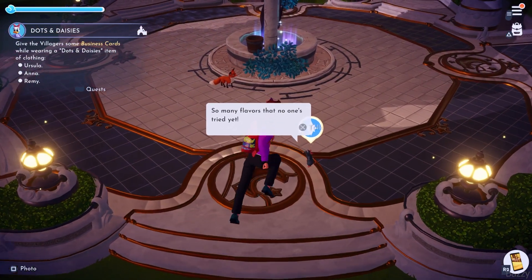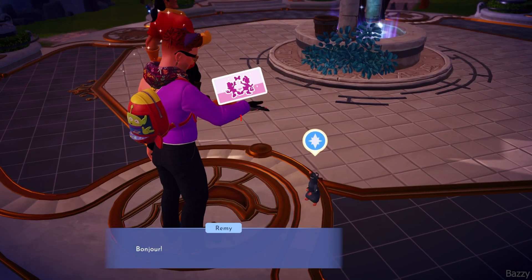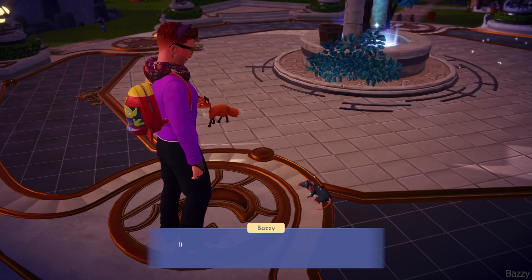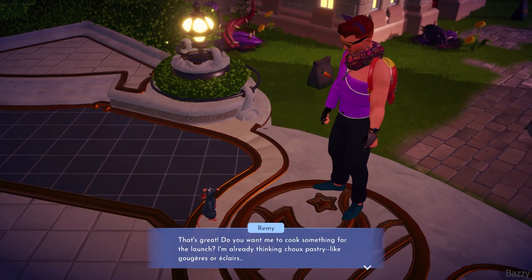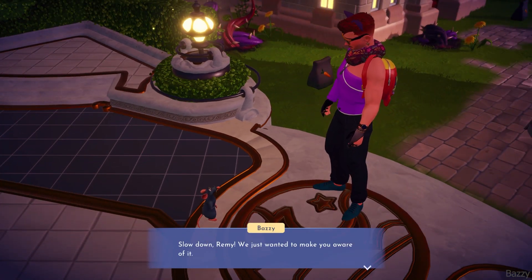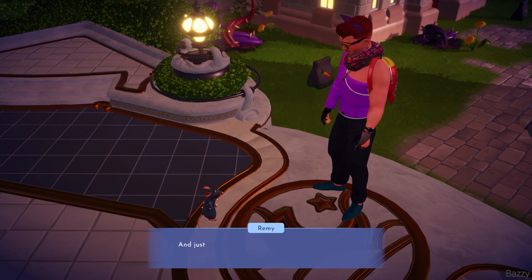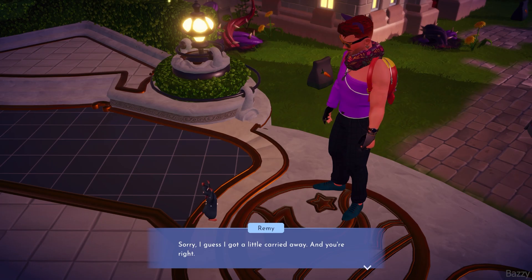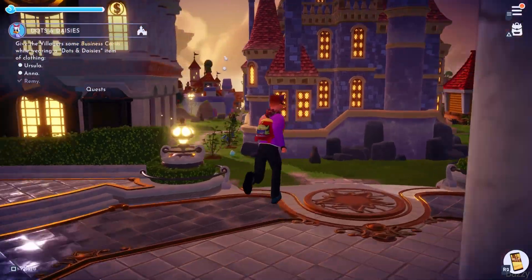And we missed Remy — so there's himself, the Rat King himself. Jeez, he's tiny, isn't he? So we give him the card. He notices the outfit but immediately goes into the food mumbo-jumbo. He doesn't wear clothes, so he's not exactly the target audience for this new clothing line — but he'll help get the word out. That is Remy done.